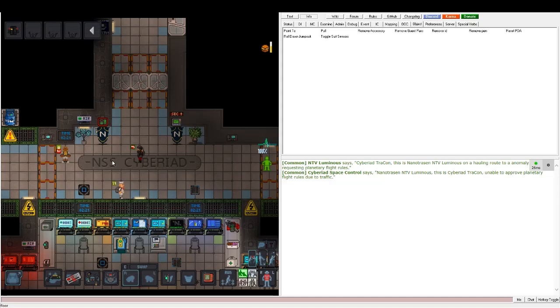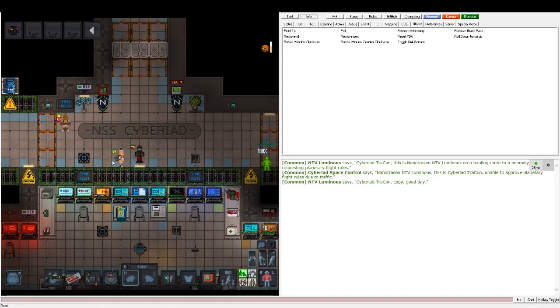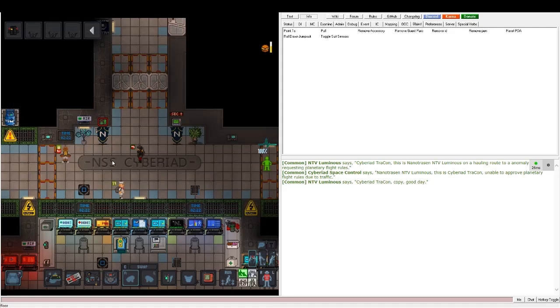Hello everybody, we're back for the third part of this tutorial. I'm going to talk about space law and how it applies to arresting people. Just a word of warning: the space law concept is very long and concise and would take forever to cover fully, so I'm just going to go through a few key things. The best suggestion for mastering space law is to go to the wiki, review it, and have it open in a different window every time you play security.